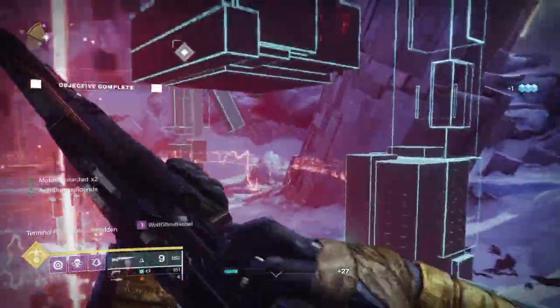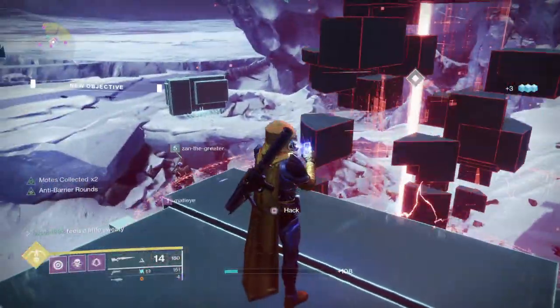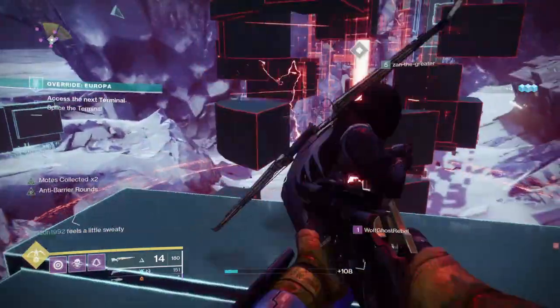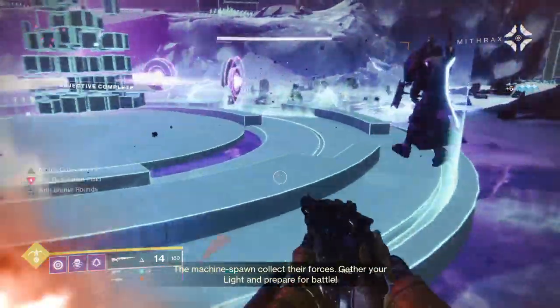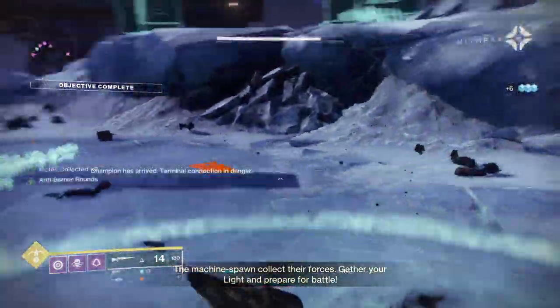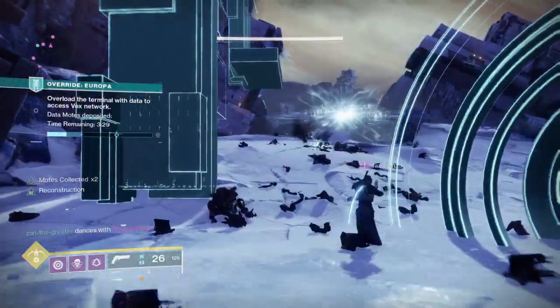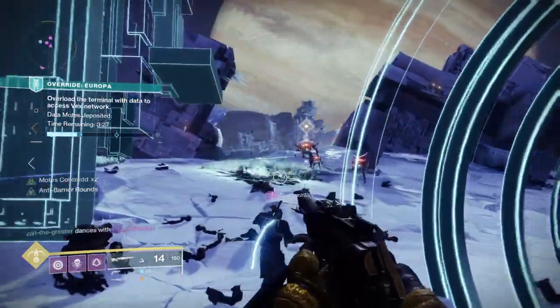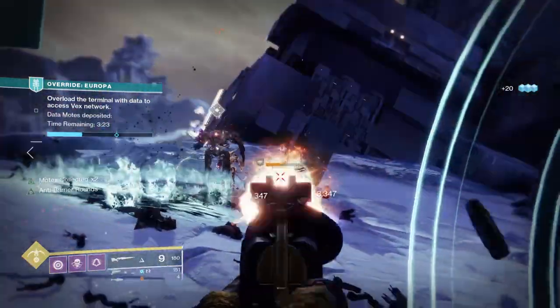There it is, top right. You can platform quickly and then just hold square right here to hack it. I'll let you do it. Nice! We got to do that three times and then we get to go on an obstacle course like Wipeout — that's really difficult. You may die and not even make it through before someone gets to the boss and they'll just summon us.